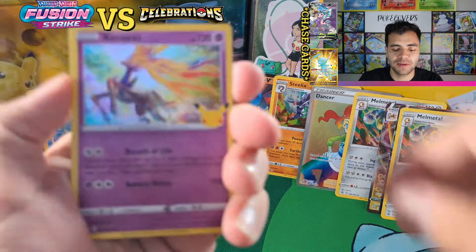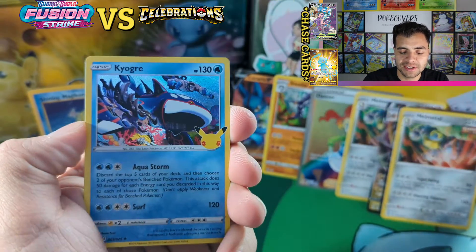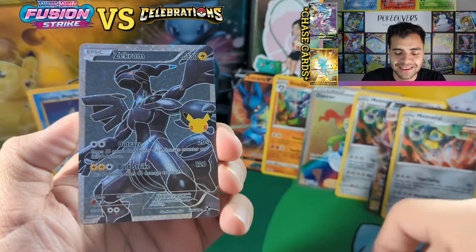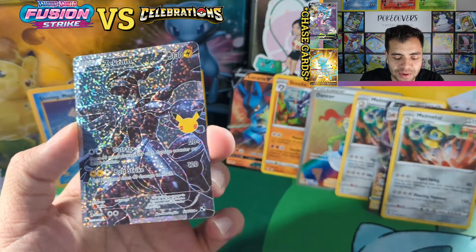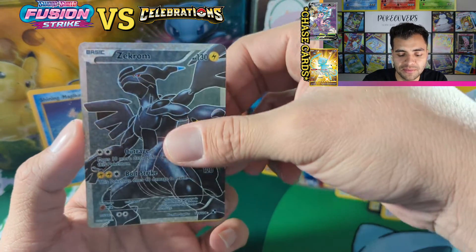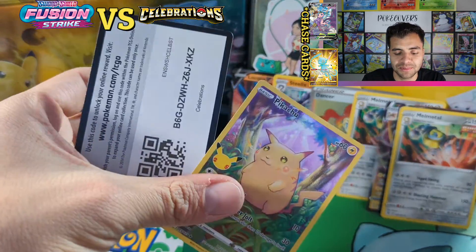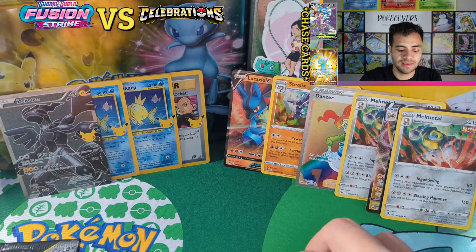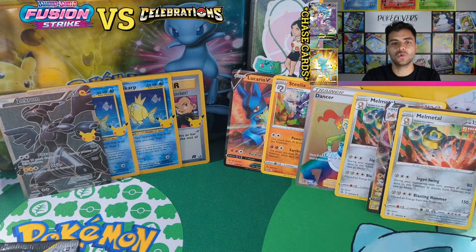Zekrom! Coyover — hey, a Zekrom! Here we go — everyone loves that card just because of the artwork and everything. About the same? Maybe just one — there we go! Zekrom right there — that's the collection. Down to the last pack, guys — Fusion Strike or Celebrations.